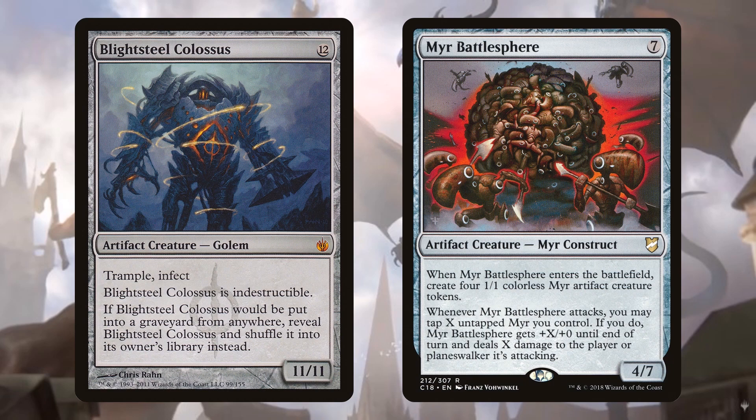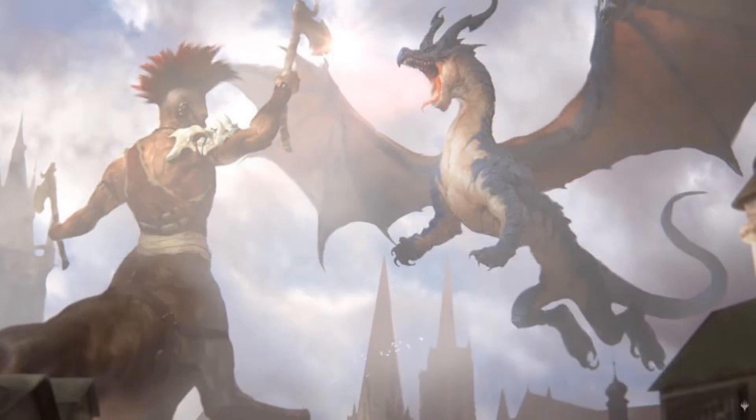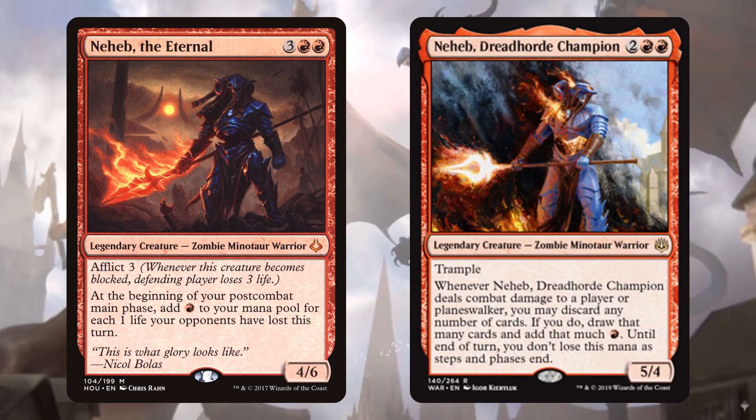Let's talk about the Nehebs. There are two of them now: Neheb the Eternal and Neheb, Dreadhorde Champion. Neheb the Eternal gives you a ton of mana because you're attacking and dealing lots of damage. Neheb, Dreadhorde Champion generates a little mana but gives you the critical card draw you really need in mono-red. You might end up with huge creatures stuck in your hand, so looting them away with Neheb, Dreadhorde Champion can be really useful.